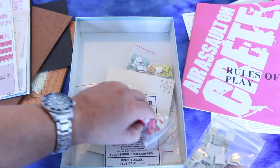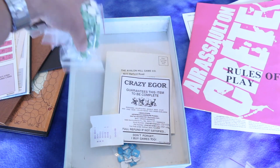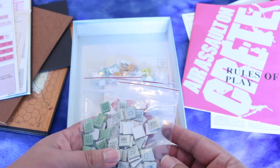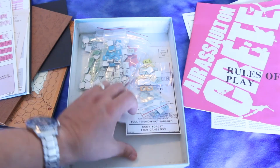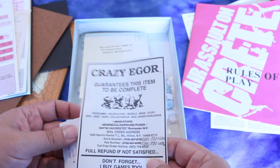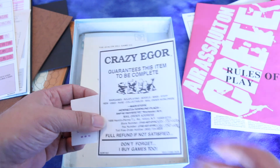Before we go into the rules, let's take a look at the counters. Looks like the previous owner clipped the counters. Truth be told, I never clip my counters — a lot of people are horrified that I don't, but I don't. Most or all of them appear to be single-sided, with standard NATO military symbols, except for the airplanes which just show a picture of an airplane. There's also a sticker from Crazy Igor — I've heard of him but never bought anything from him.